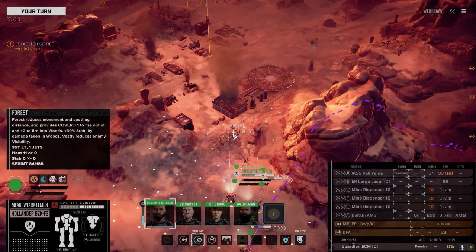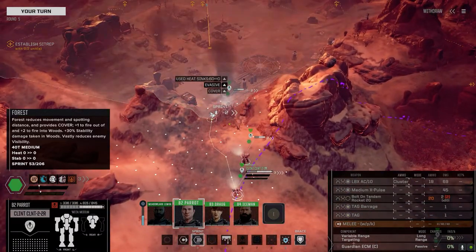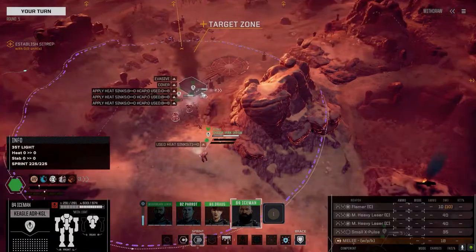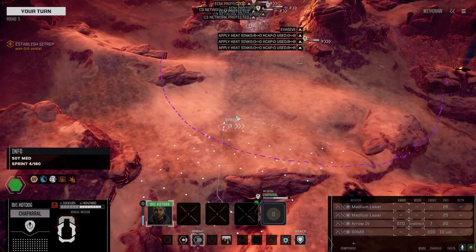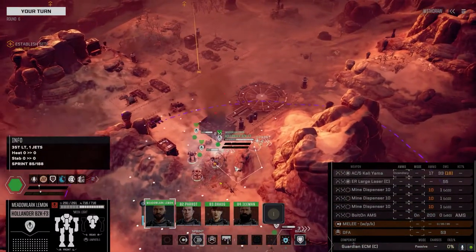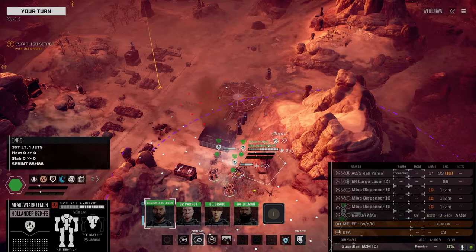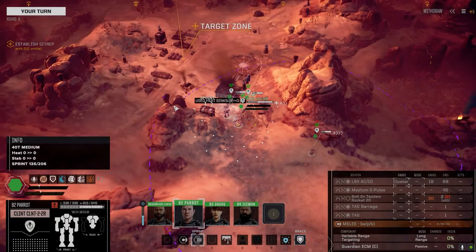Now I've got to figure out who's going in and who's staying out here. I have no idea if those turrets are for them. Get you up there and into strike range. I want to reposition slightly - I think I want to move over behind the rocks here. The Hollander is what, 35 tons?